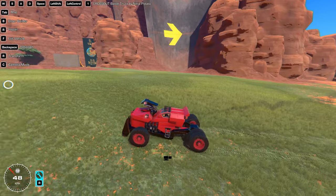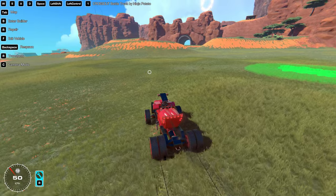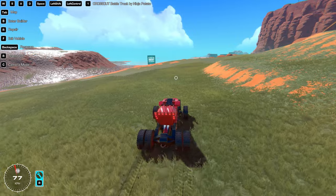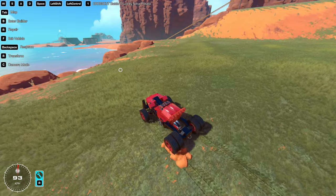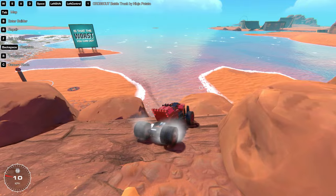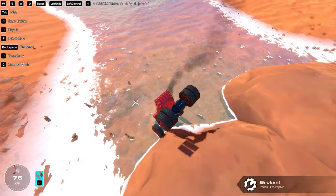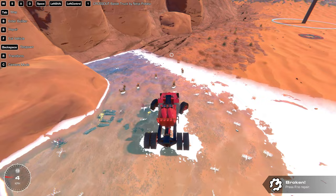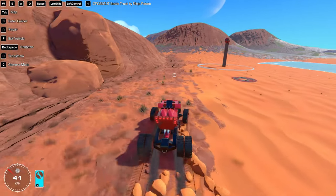In Cross Out we don't have things that can pop out and shoot, which is unfortunate. We have left shift for a speed boost, left control for the horn, and number one does something in the front. Let's see how strong this truck is going downhill — that's actually not bad, most builds would have been destroyed by now.